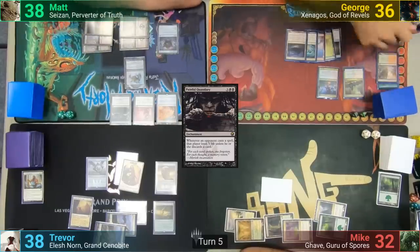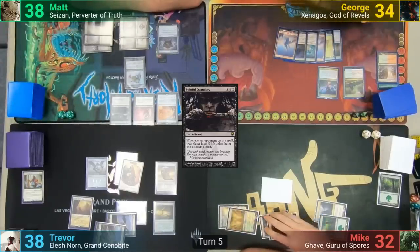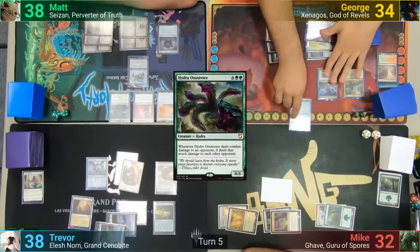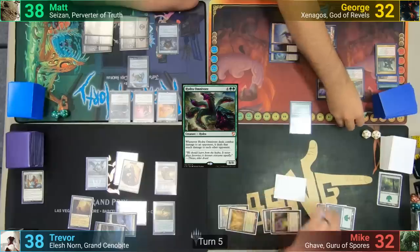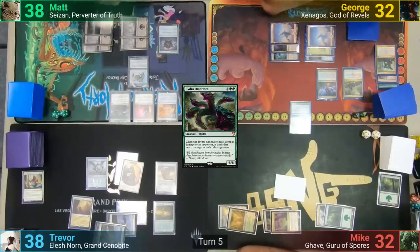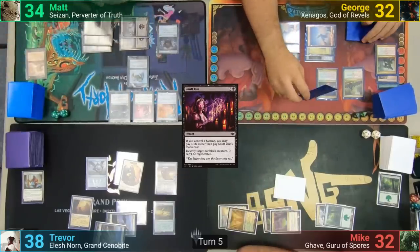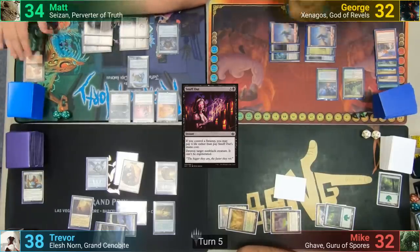George draws half of a new hand, losing 2 to Sizen's ability. He plays a Snow-Covered Mountain and taps 6 mana for a Hydra Omnivore, which forces him to resolve the Painful Quandary trigger. He decides to discard a card and takes 2 from Liliana's Caress. The Omnivore then resolves and George moves to combat. He puts the Xenagos trigger on the Hydra, but Matt responds by casting Snuff Out, losing 4 life rather than paying mana, and destroys the Hydra. George moves through his phases, discarding down to 7 and losing 2 life to the Caress.